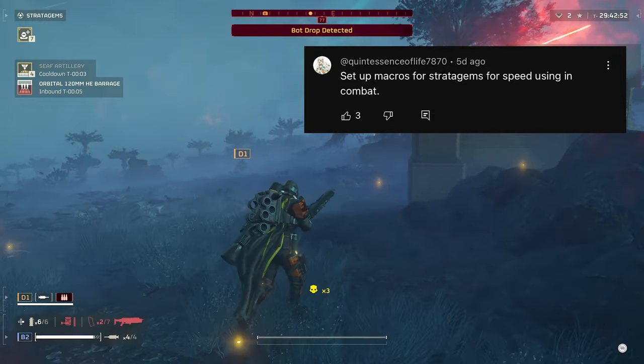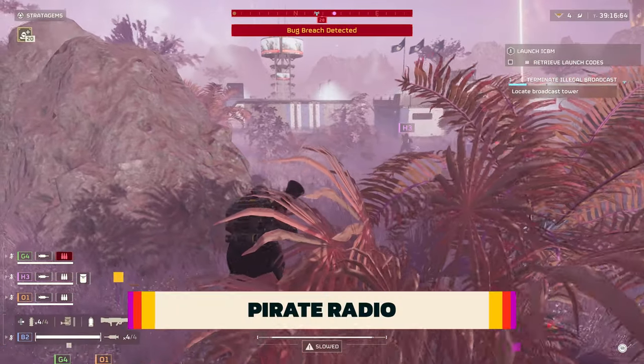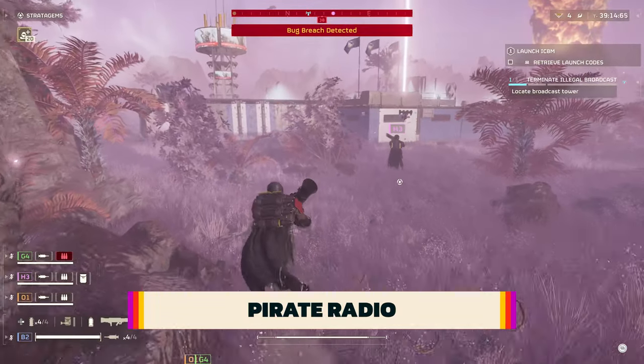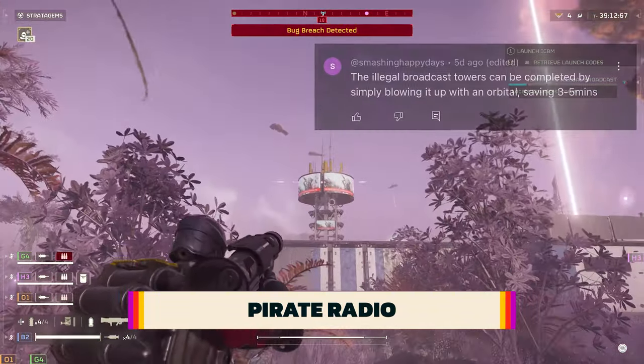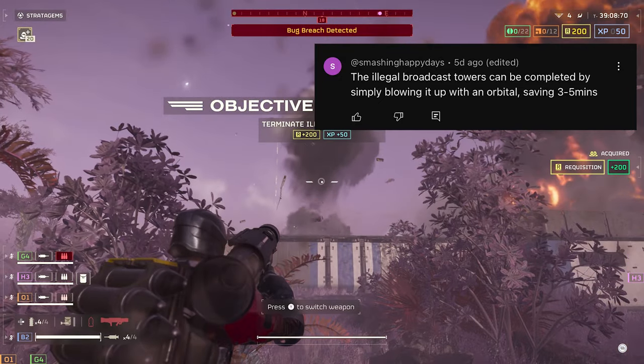Illegal broadcast towers require you to go through the process of disabling them, or if you prefer, you can just blow them up, saving you some time. Thanks for the tip, SmashingHappyDays.